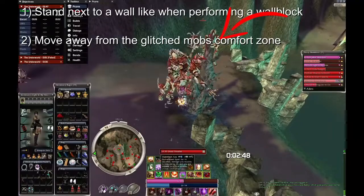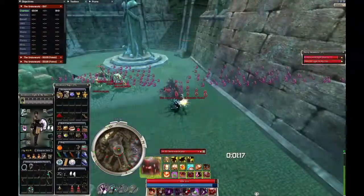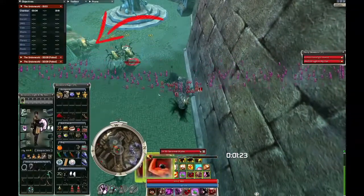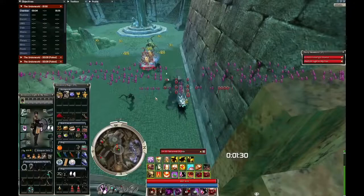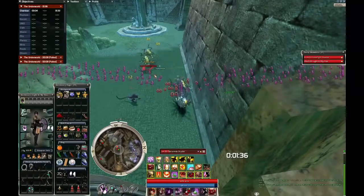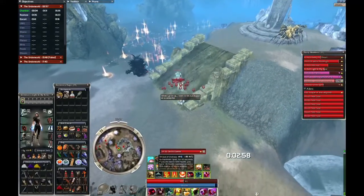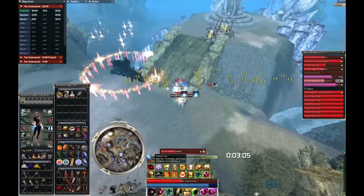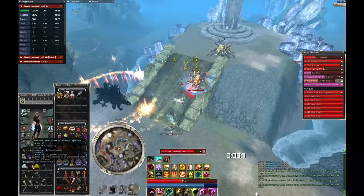Here is another example. First, I perform a wall block, and then move away from the glitched mob's comfort zone. He adjusts his position, but I don't want him there, so I move away again, making him reposition once more, eventually making him come into the ball. Same thing done as T1: I grab the terrorwebs and move away from the glitched mob's comfort zone. I'm trying to maintain a wall block as well, so I take just a little step away, which turns out to be enough to make him walk down. Sometimes the spawn will not allow you to do that though, so be mindful of that.